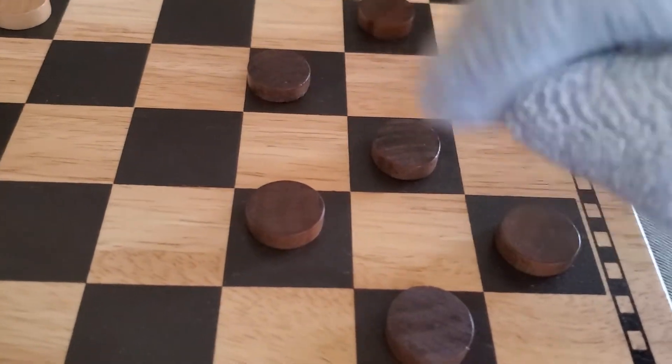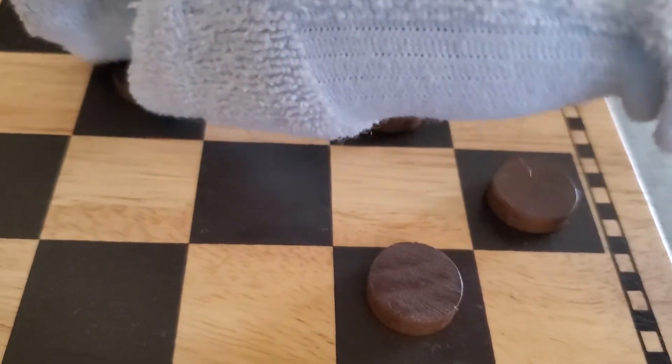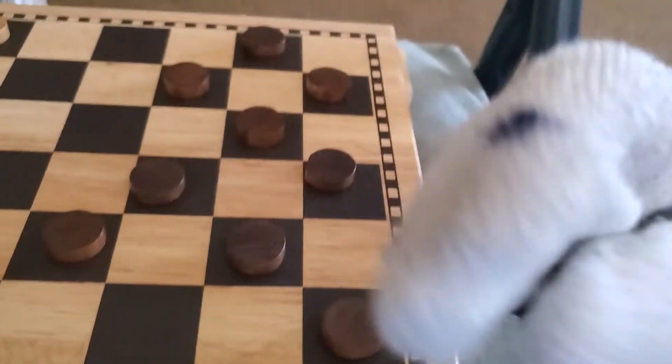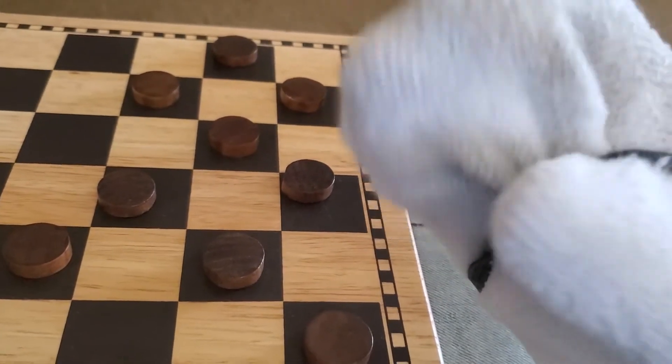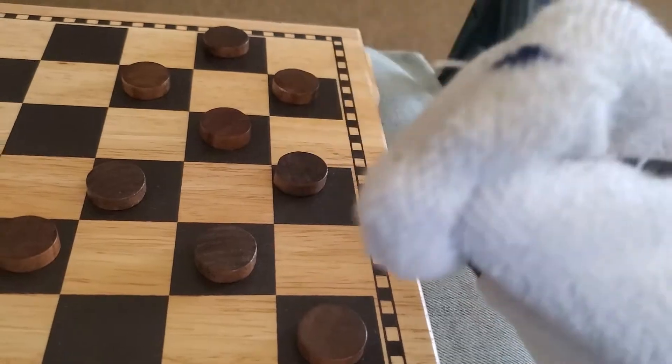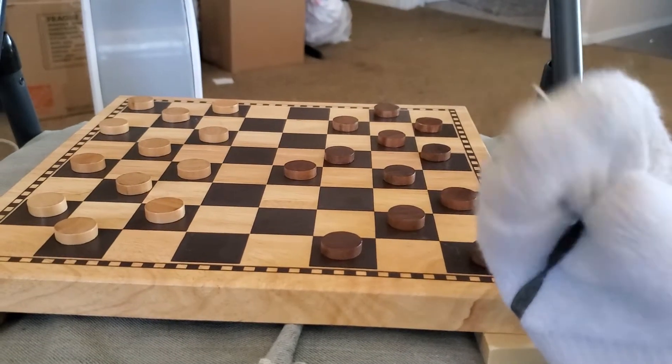In Checkers, you can only move diagonally. In other words, if all your pieces are on light tiles, you will never touch a dark one, and if all your pieces are on dark tiles, they will never touch a light one — unless you flip the board over or something.